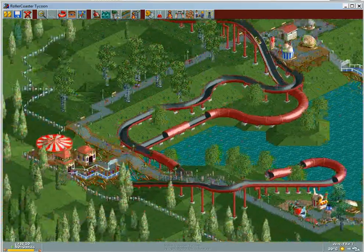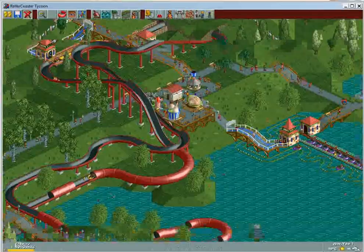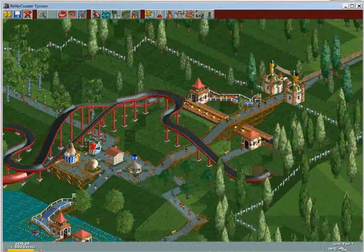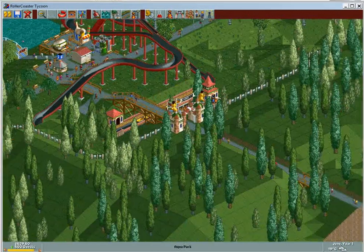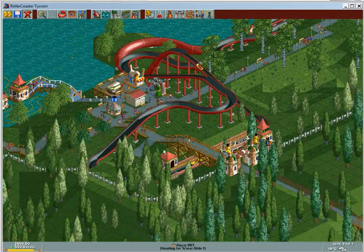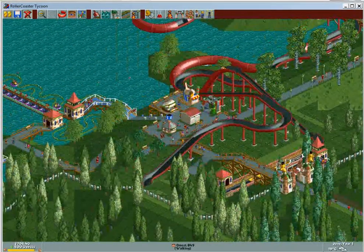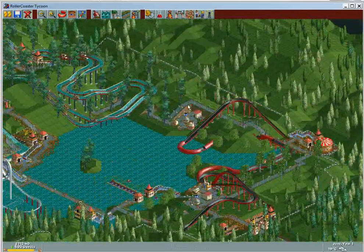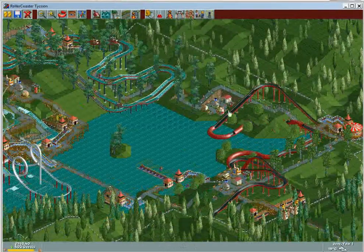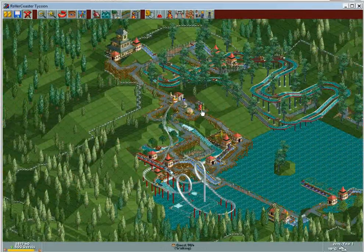Welcome to June of Year One. The $20 entrance fee was a little too high, so I brought it down to $15 — that's the sweet spot when you start the park. My food courts: I have one here, built another there, lowered the land a little bit and built a food court there, and also built one right here.